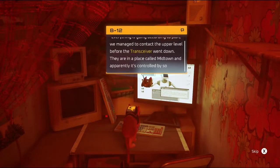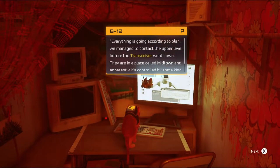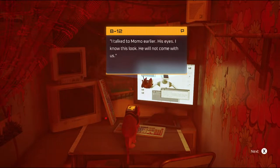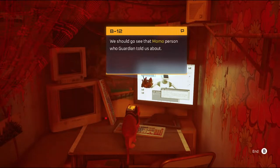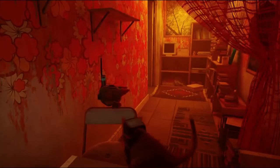'Everything is going according to plan. We managed to contact the upper level before the transceiver went down. They're in a place called Midtown, and apparently it's controlled by some kind of oppressive force. I talked to Momo earlier — his eyes, I know this look, he will not come with us.' We should go see that Momo person who Guardian told us about. We got four out of four journals — does that mean there's three other ones?